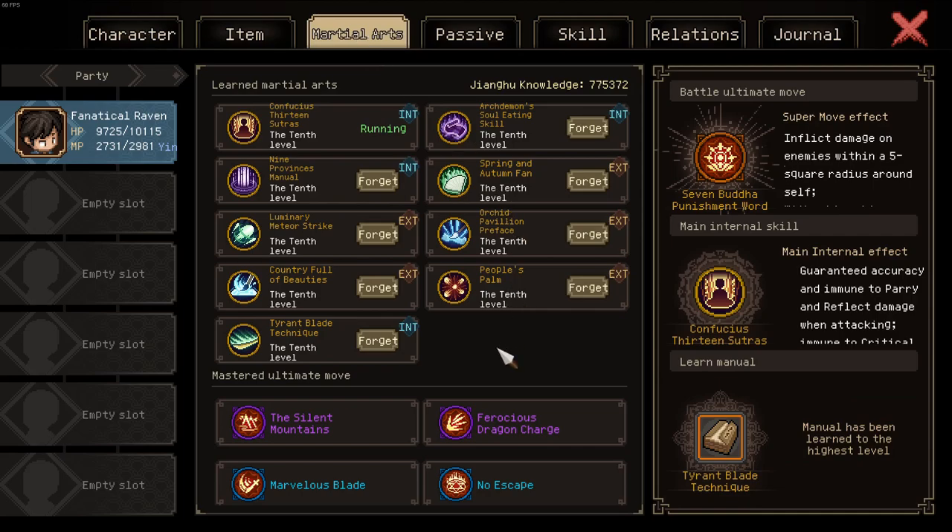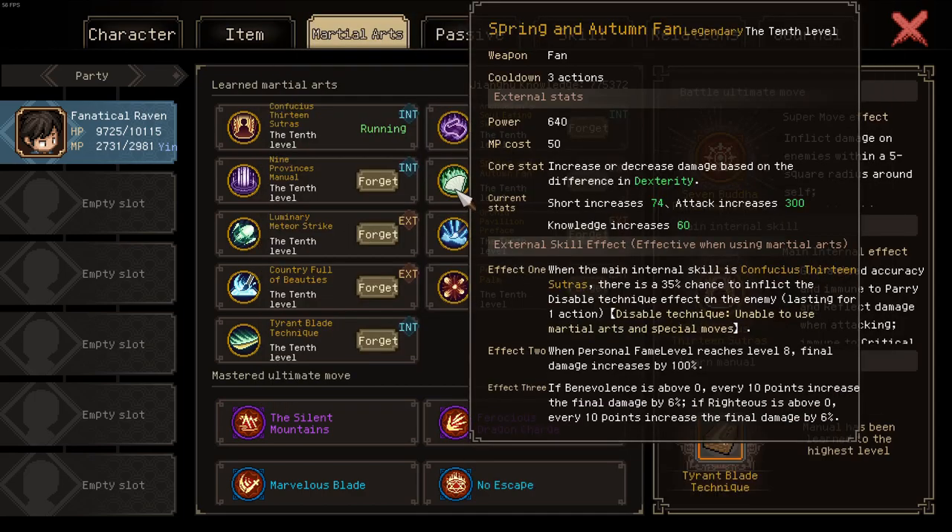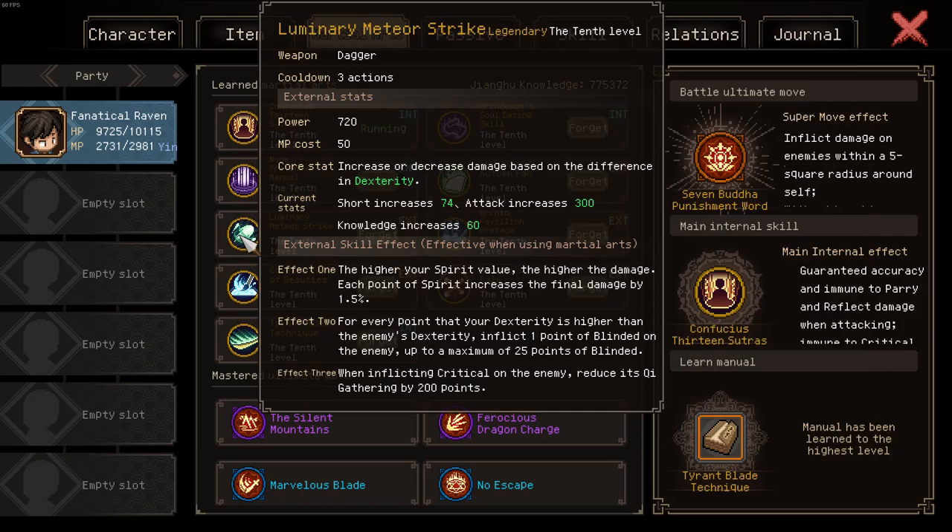Regarding martial arts, you can see my setup right here. I am running 13 sutras as my main internal, simply because I really like it — you could also choose a different option. Now regarding your main attacks: Spring and Autumn Fan is your absolute main hitter, dealing 412% increased damage — a 5.1x2 damage multiplier, and hits incredibly hard. Should anything survive — typically you first use a throwable, then the skill, and if anyone survives you use a throwable again — then Luminary Meteor Strike. This is the new dagger manual introduced in the western region, and it can deal up to 375% increased damage.